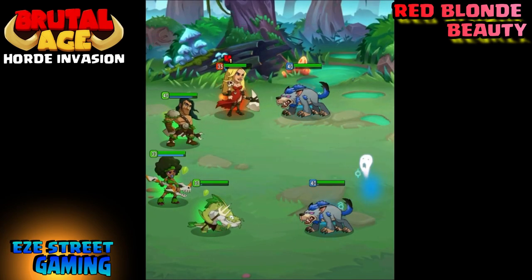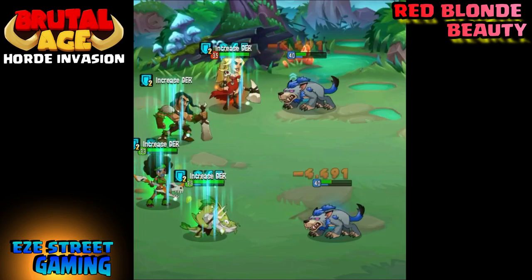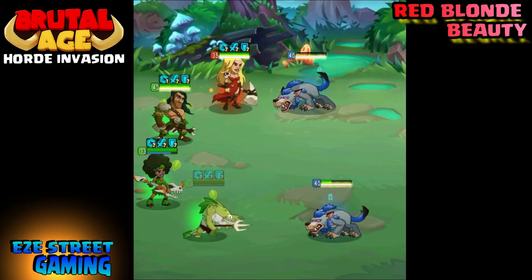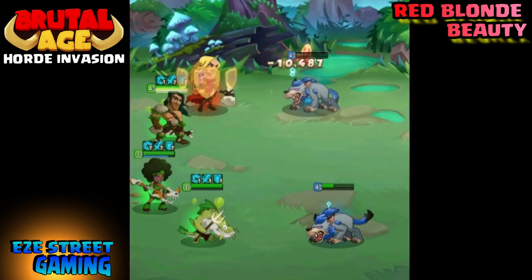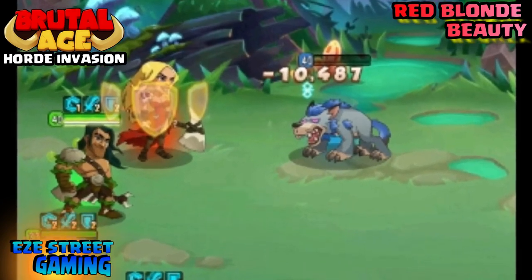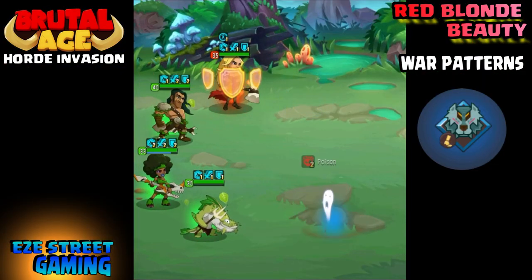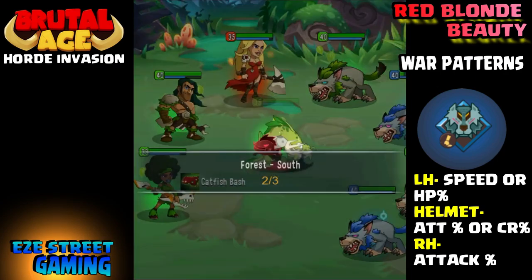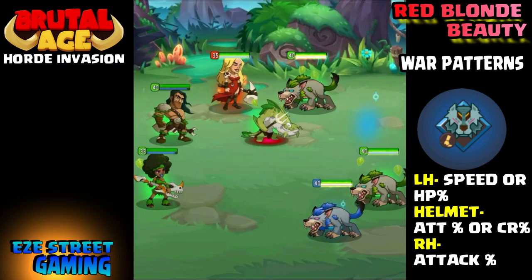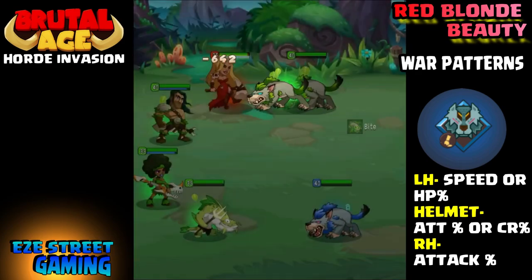I've got a couple of good attacks with the Red Blonde Beauty that I want to show you. While we're showing these attacks, I'll go over the war patterns — that's what everyone really wants to know, that's probably the question I get more than anything. There's a 10,000 damage one-shot right there. Believe it or not, the higher the hit points of the enemy, the higher that damage can get — she does a lot of 20,000 shots. So, war patterns.